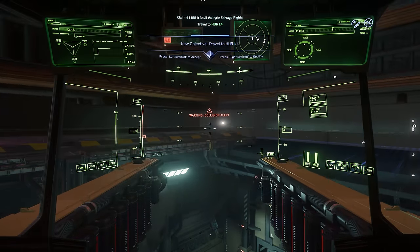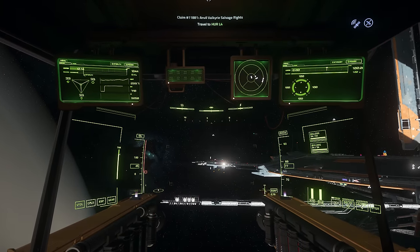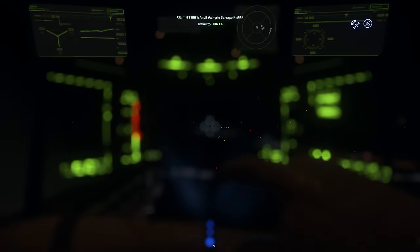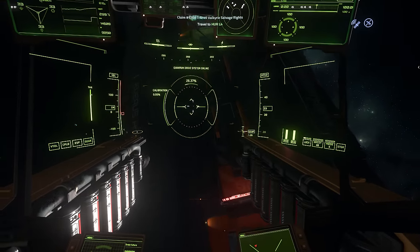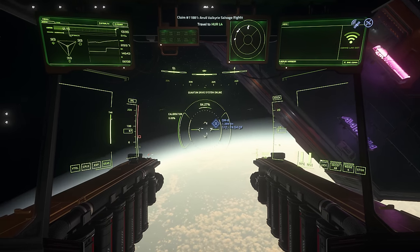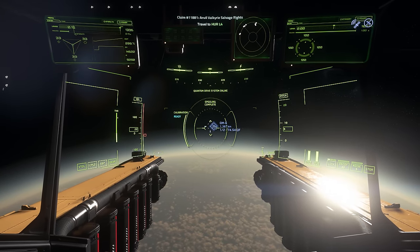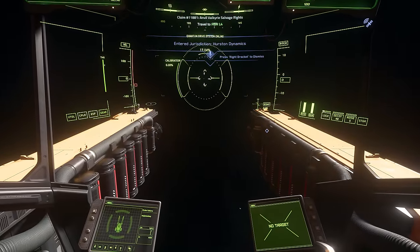As we slowly lift the Vulture out of the hangar, we find out where we're heading — in this case it's Hurston. I'll just set a route for the Lagrange point, then worry about getting closer when we're closer. Joining the new clouds over Lorville down below — the whole planet of Hurston really. We make our jump to orbital marker 6, before heading to the Lagrange point HL4.